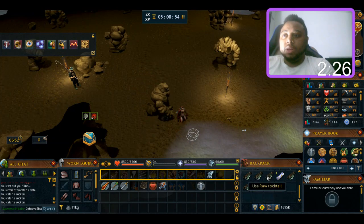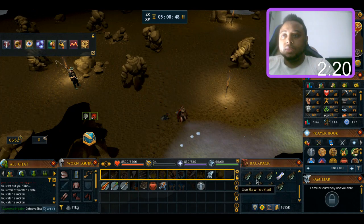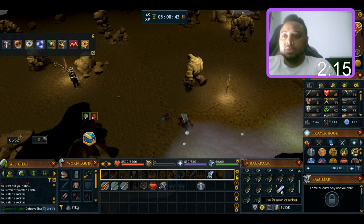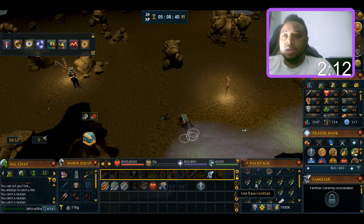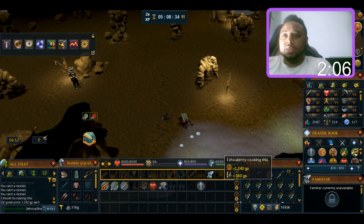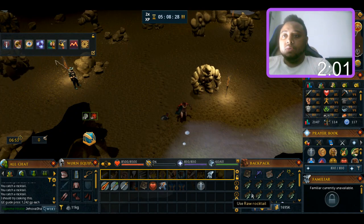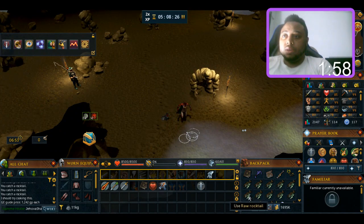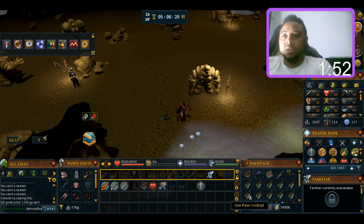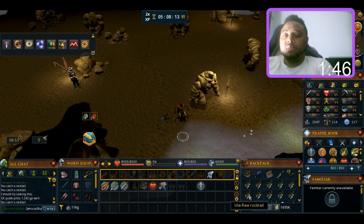I'm almost done here, I've got about 29 living minerals left. You can also get some prawn crackers while you're fishing for rock tail. The price of a rock tail is now 1,242 coins, so it's good for merching or cooking. Some people use rock tail for cooking and it's an alternative to a rock tail bubble.